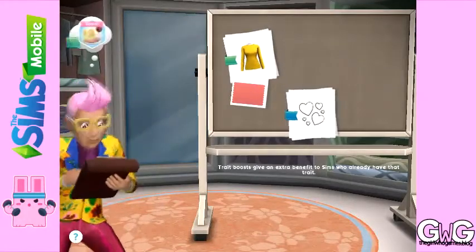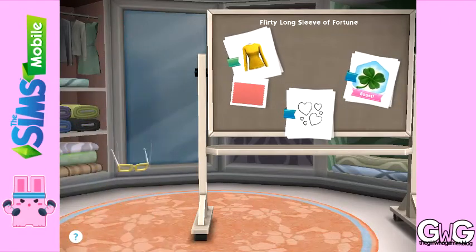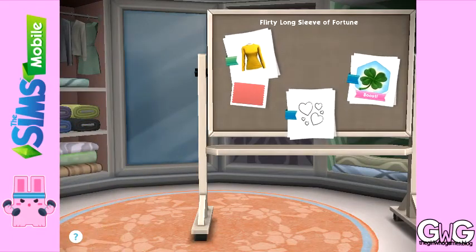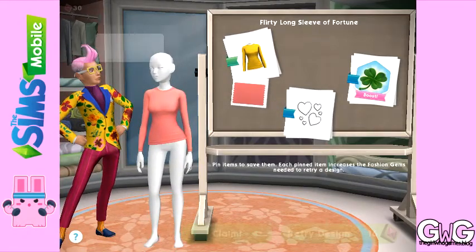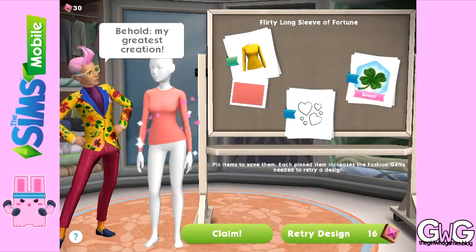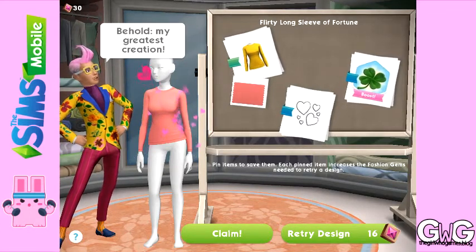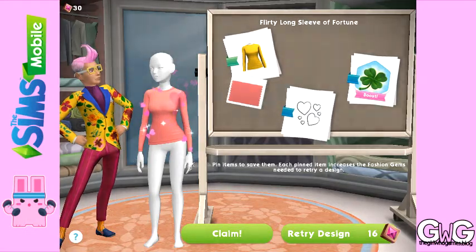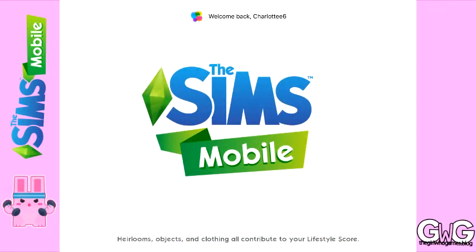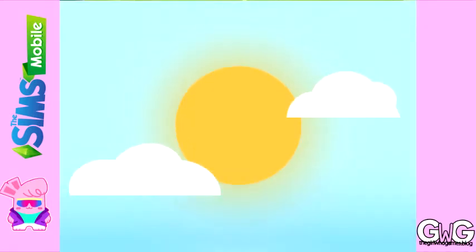This is the flirty long sleeve of fortune. It's a long sleeve top that is in coral. It sparkles with hearts, which is that picture in the middle, and then the bonus is the lucky trait, so your sim earning it will get a boost at that trait. You can choose retry design if you don't like that piece and you want to try another one — this costs 16 gems — or you can click claim and it will be in your wardrobe for your sims to wear.